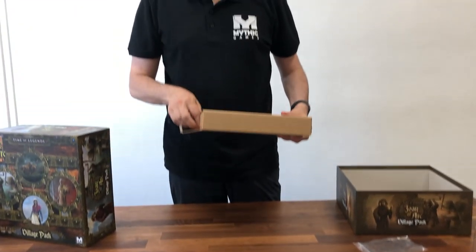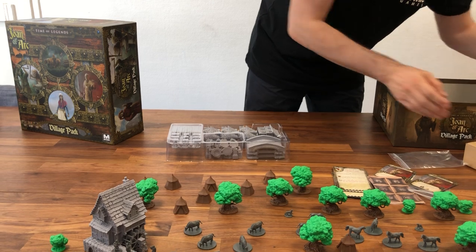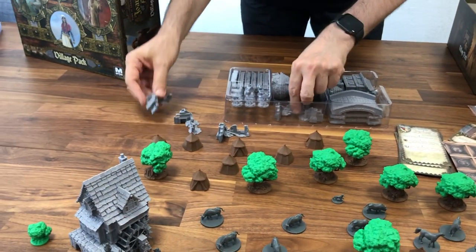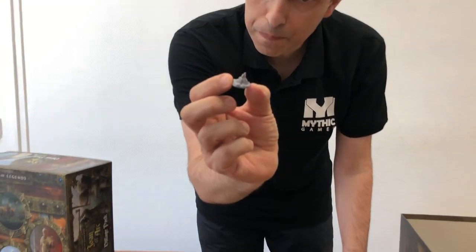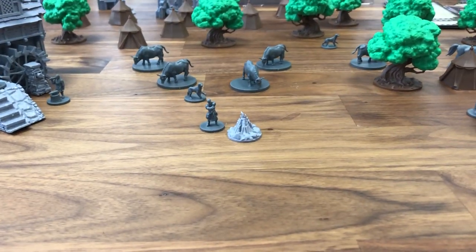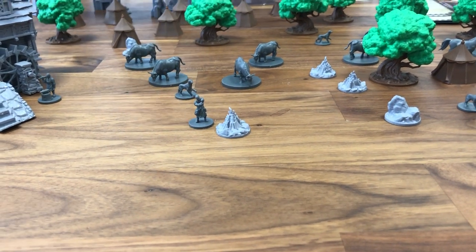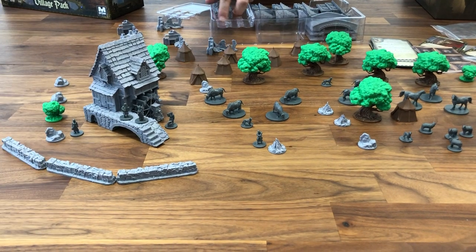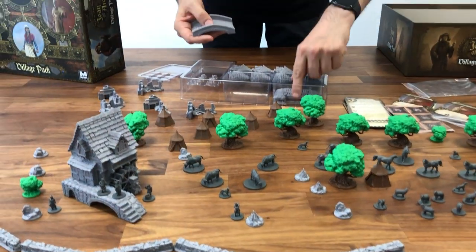And finally, in the last box, we have new terrain and new kinds of terrain. We have ruins, new ruins, and this painted piece will be a fire camp — we have three of those. We also have rocky outcrops and small walls. And we have some new bridges.